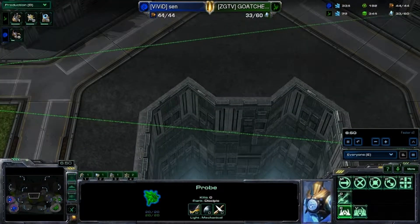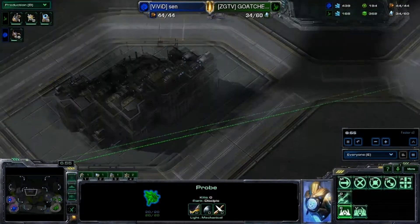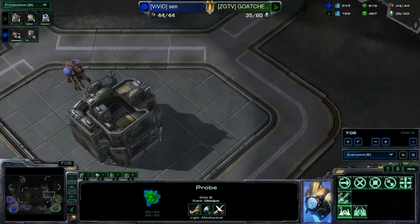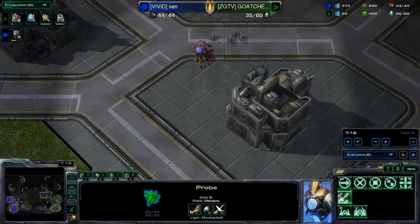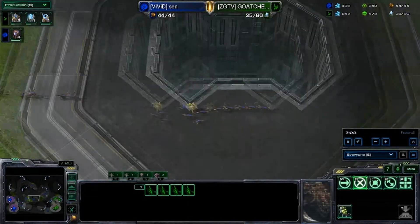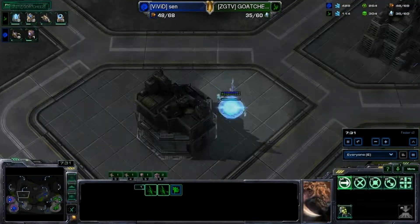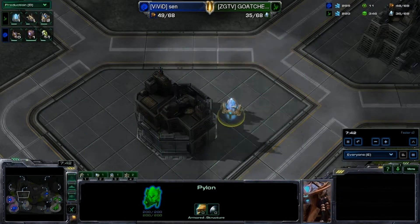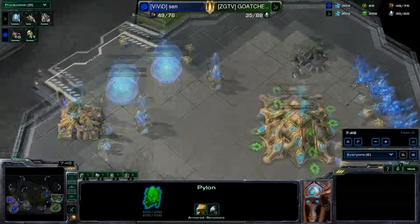I'm going to try to set up my proxy pylon. Zerg's going to catch it — he's just got some scouting lings going around. He's just going to throw all his lings right here because he's going for a Bane Bust. I didn't get any warpins here, which is kind of unfortunate, but it is what it is.